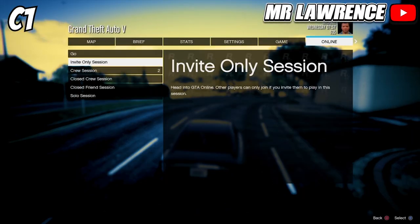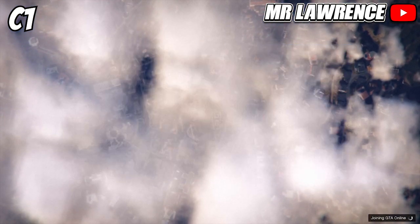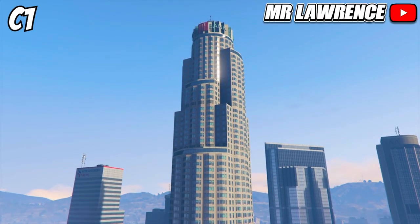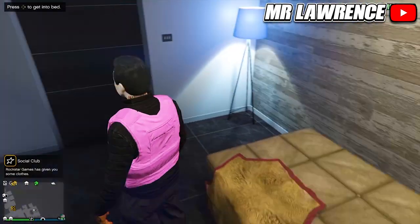Once you are in story mode, start an invite only session. And as you guys can see, I now have pink armor.